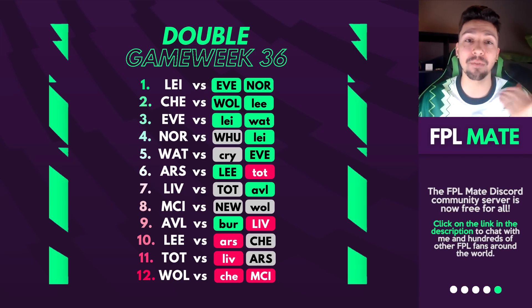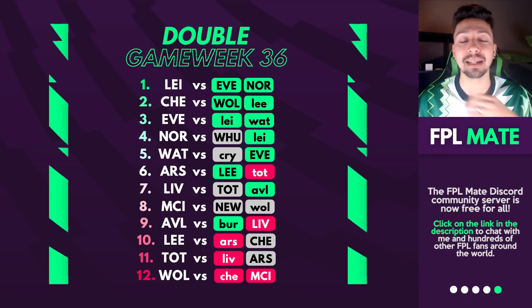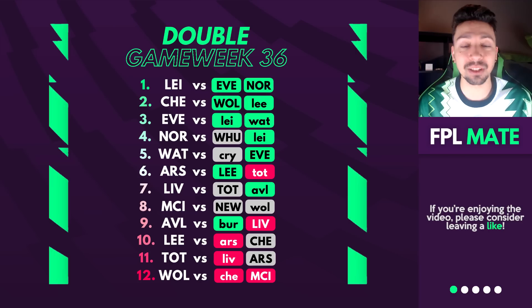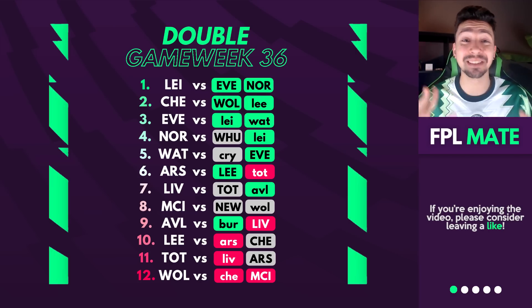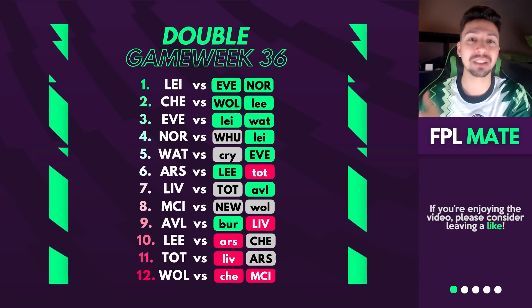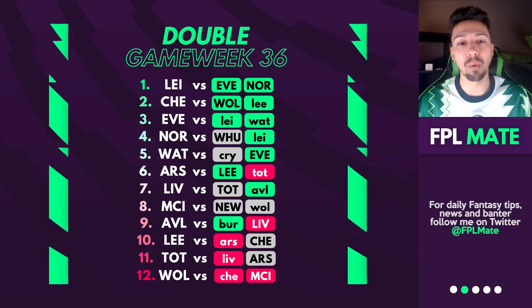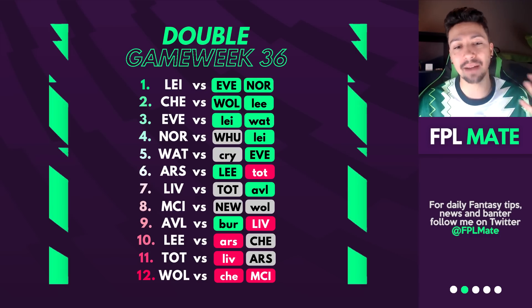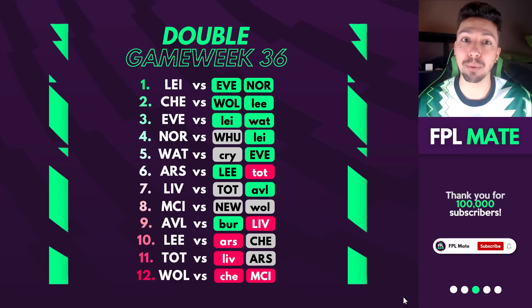Similar thing with Chelsea — very good fixtures, but the Leeds game is just a couple of days before the FA Cup final, so Chelsea are going to prioritise that and potentially rotate. Everton have good fixtures but they're both away, and Everton are typically better at home. After Watford and Arsenal, the fixtures look a little bit worse. Liverpool and Man City have okay fixtures, right the way down to Spurs and Wolves with pretty poor fixtures.